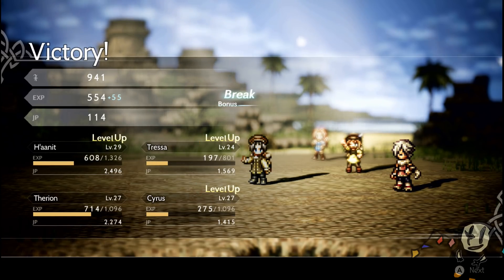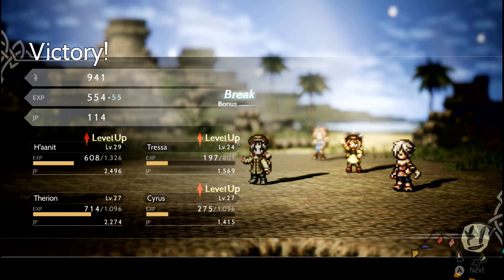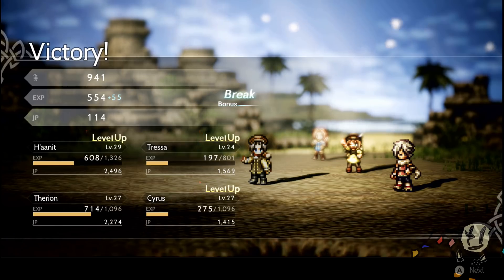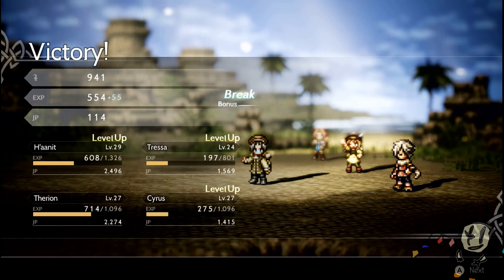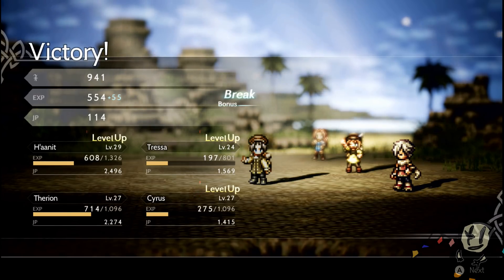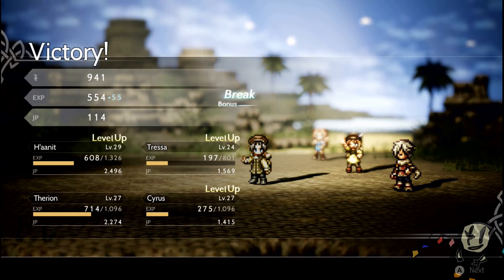It takes about two fights to level up once you're in your mid-20s. If you're below level 20, you'll probably level up per fight, which is very good. This is the best way to help other characters catch up — the more you snowball, the more powerful Cyrus becomes, and you can take weaker characters and level them up. Just make sure you can use Olives of Life to revive them. It's time-consuming, but that's the nature of grinding — this is just the fastest method I've found so far.